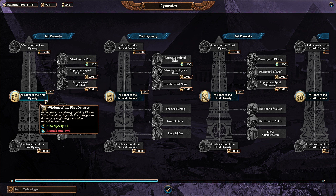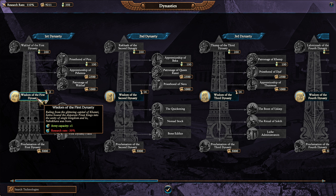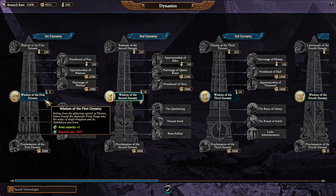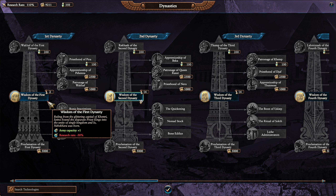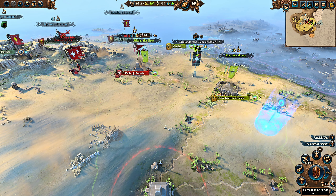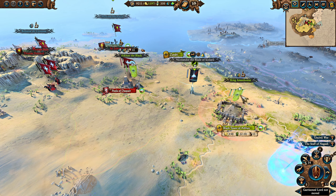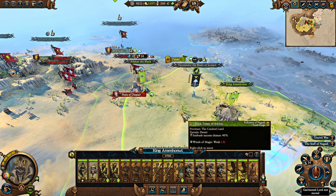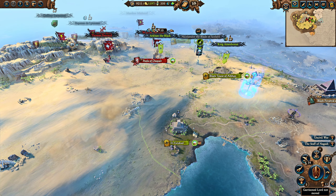One of the best ways to do it is to almost finish researching a dynasty and then start researching another one, because when you finish researching a dynasty the research rate decreases and it's going to take longer. But that's a luxury not everyone can afford. Arkhan can afford it because he has two armies and a great starting position, so he certainly has room to expand.